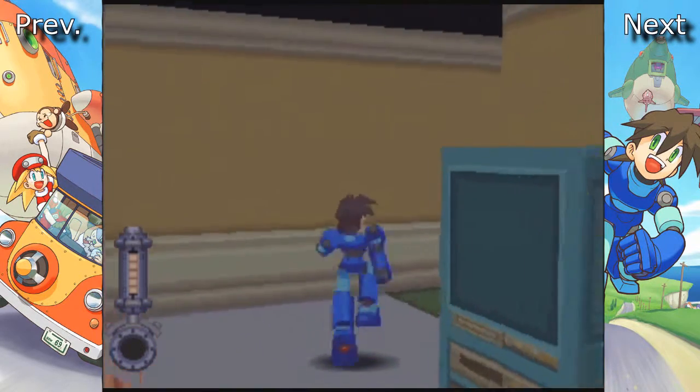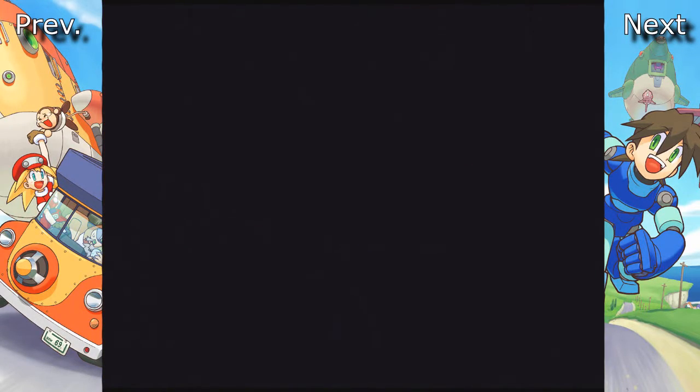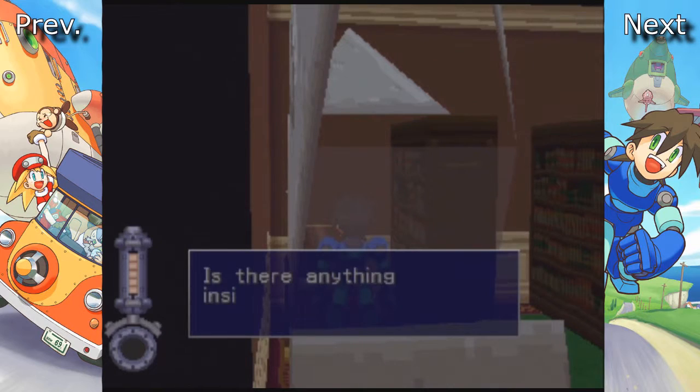Man, this big treasure, the Main Gate - is anyone else excited? Am I right? Now, if we come into Gramps' room here and check this chest, we actually get a bomb schematic.